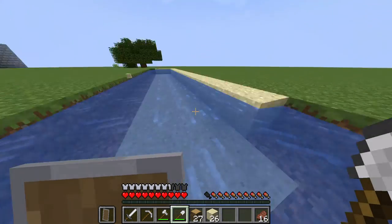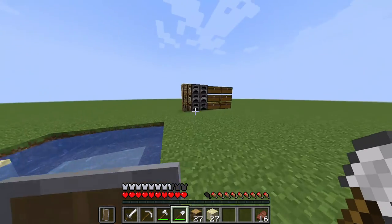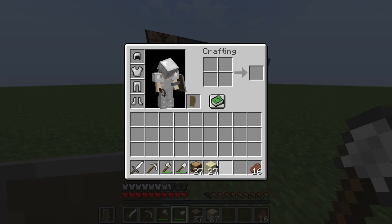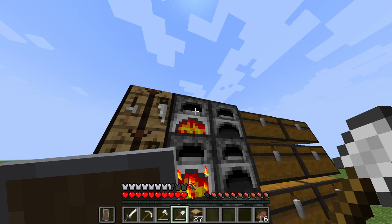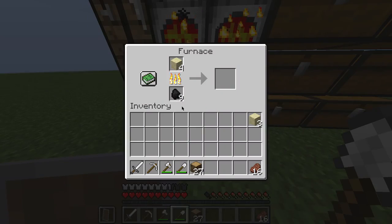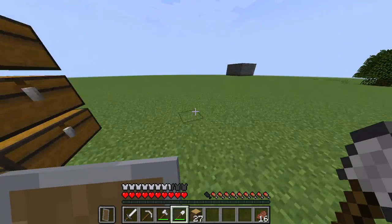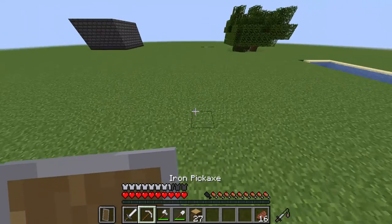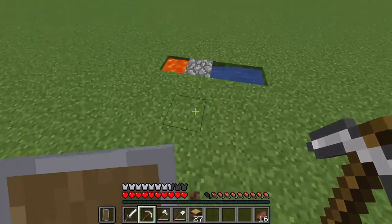Once you've got your sand, you're gonna want to smelt the sand in a furnace. Put all that sand in your furnace, and while you are doing that you're gonna want to get your cobblestone, so let's head over to our cobblestone generator.